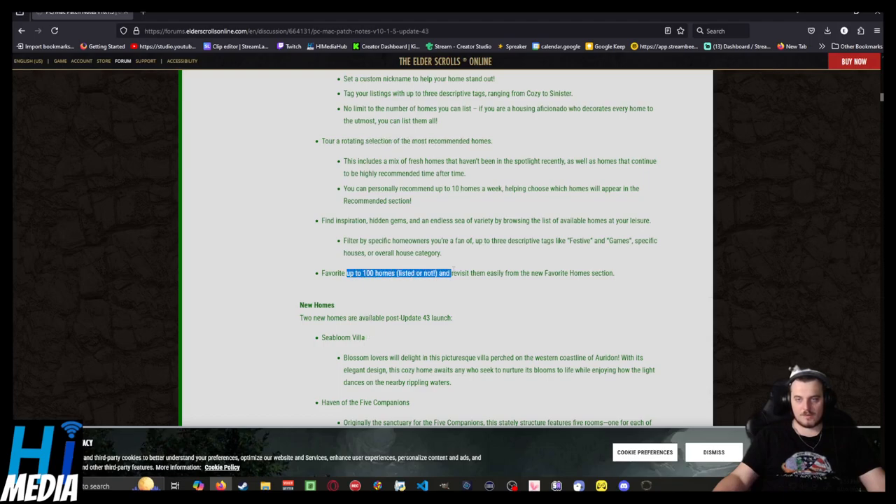You can favorite up to a hundred homes — listed or not — and revisit them. This is definitely going to allow people to not have to travel out to remote locations in Malbar Tor, Deshaan, Stormhaven, or wherever, just to get to craft the same thing.